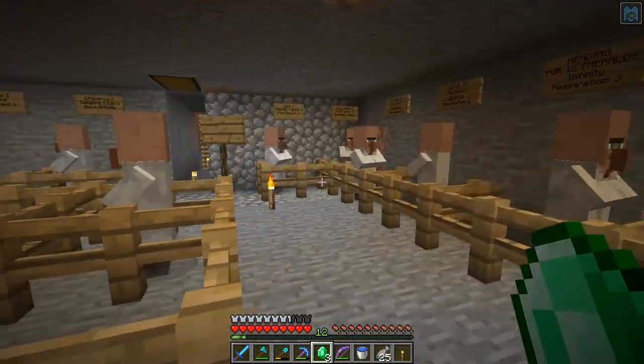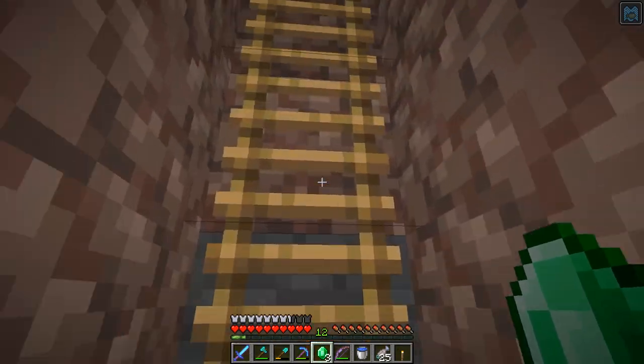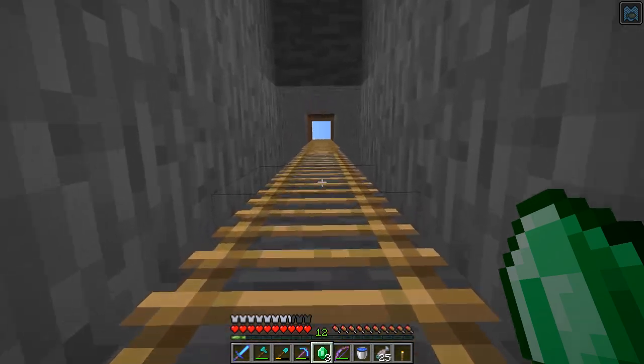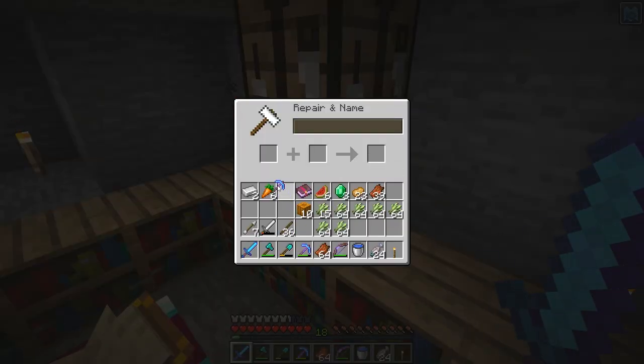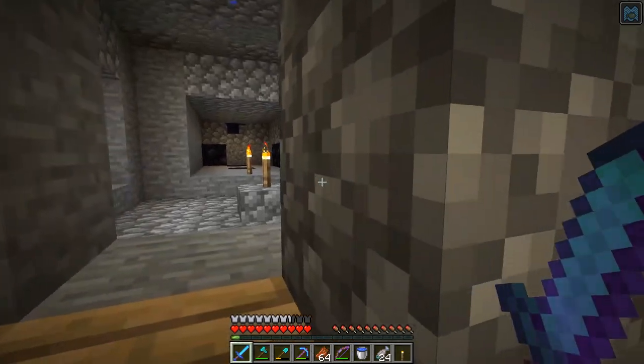Now we're going back to the zombie spawner for XP to finish getting Silk Touch with Unbreaking 3. I should have the levels I need to put this book on the pick. Here we go — the book costs 18 levels, we have 18 levels, and there it is: that's our new pickaxe with Silk Touch, Mending, Efficiency, and Unbreaking 3.